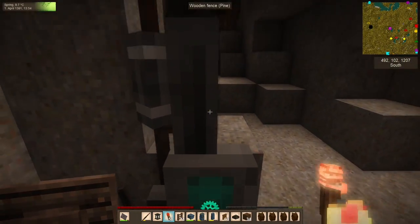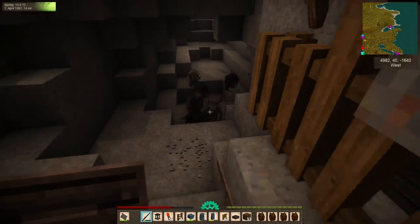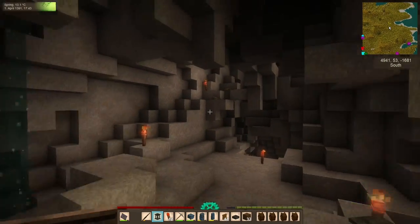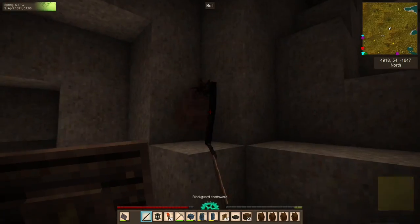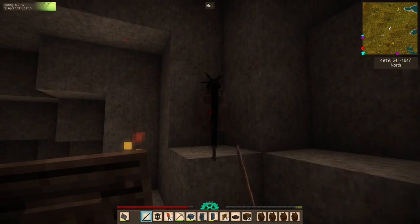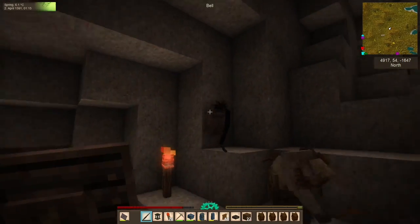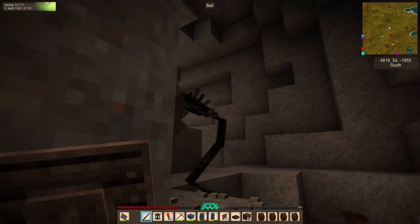We set off through the caverns under the newly discovered translocator, fought through hordes of drifters, and found dead end after dead end. We encountered huge intersections of millions of tunnels. We even fought a bell, a nightmare drifter, and a second bell. But in the end, we found nothing but more dead ends and not even a single ruin. By then we were running low on torches and our sword was worn down to barely a stub. So it was time to head back, fix up our gear, make a new sword, get more torches, and be on our way north — to go south. Because that makes sense.